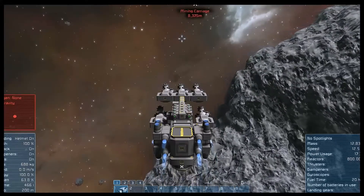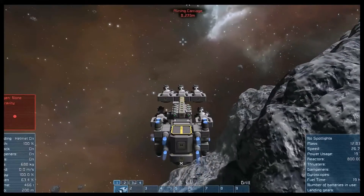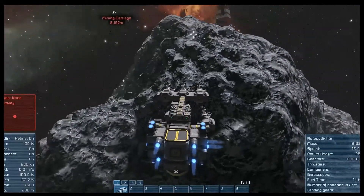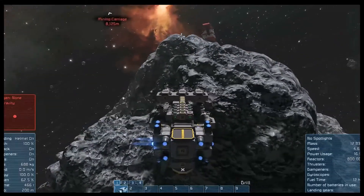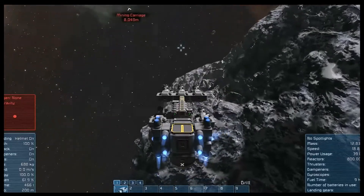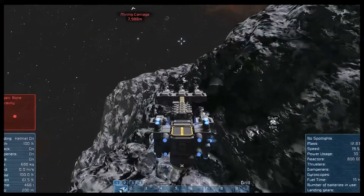Very slow, sluggish ship, but hey, it's the first one we were able to build. Where did the silver go? I think it's right there. That looks a little bit shinier than rock. Yeah, here's the silver.